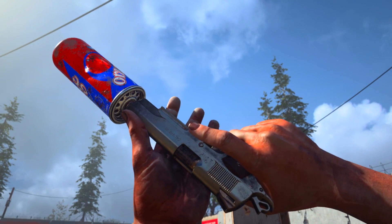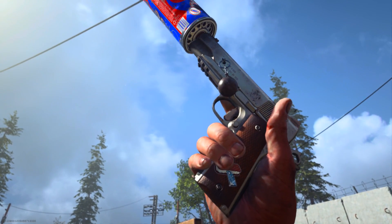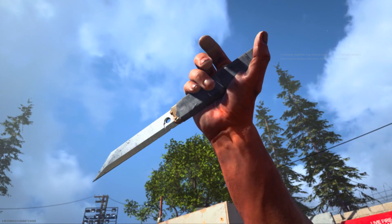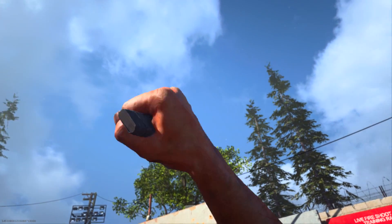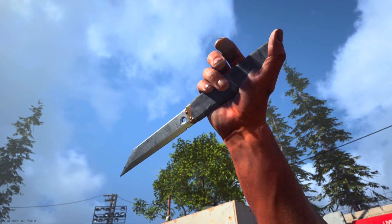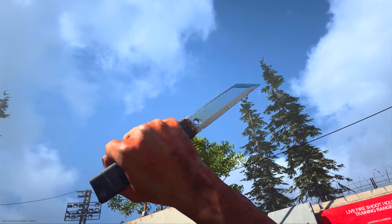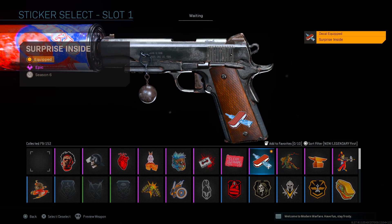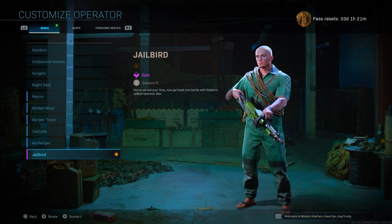Here is the new Don't Back Down calling card, the Gulag emblem, and lastly we do have 'Surprise Inside' as the sticker you can put on your weapons. And yeah, that's going to be it for this quick video.